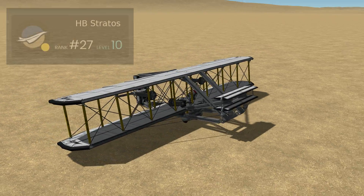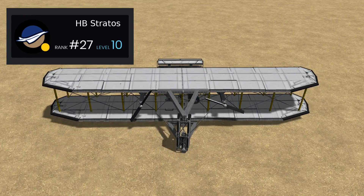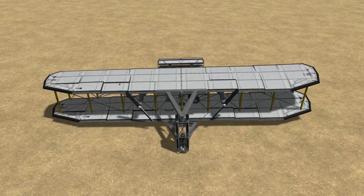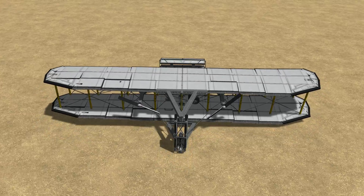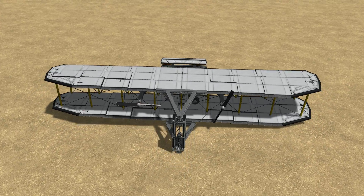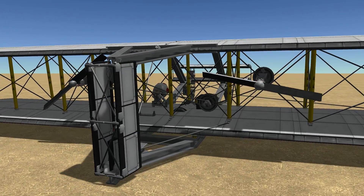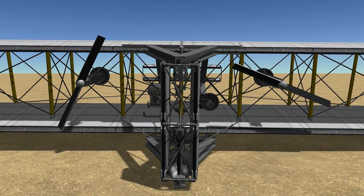Lastly, we have a Wright Flyer made by HB Stratos, and I have to say, this craft really takes the cake. HB Stratos has only used stock parts — stock without any DLC — and as you can see, it has all of the features we could have hoped for, and I mean all of them. For example, HB has even made the Flexi Wings the Wright Flyer had, and just look at the stock tail — it's beautiful. This is a feat I didn't even expect from someone making it using the DLCs, so I take my hat off to you for this one.